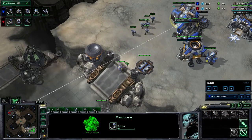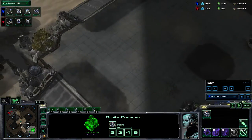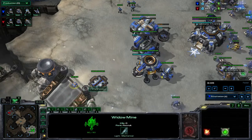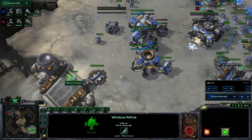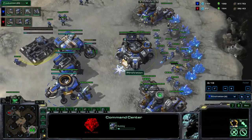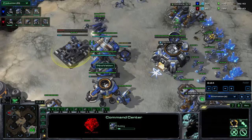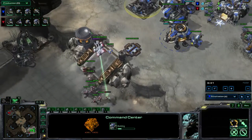In Terraform, MMA chose to go for this early expand, which allowed Innovation to place his mine in a more aggressive position. But in this case, he knows that MMA is going to attack him really fast. So he's building his mine at the top of the ramp. We know that MMA is going to attack us, but that doesn't mean we are not going to get this second command center.